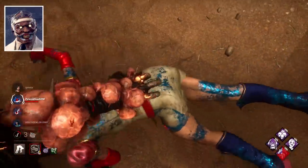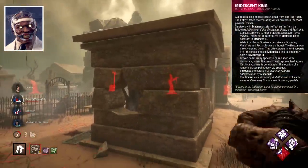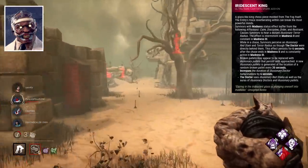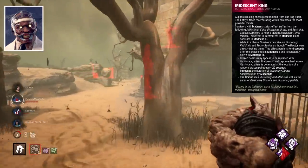Doctor's best add-on I think is Iridescent King, which essentially just buffs the illusionary aspect of Doctor's power exponentially. It's a long read, but that's basically what it does.